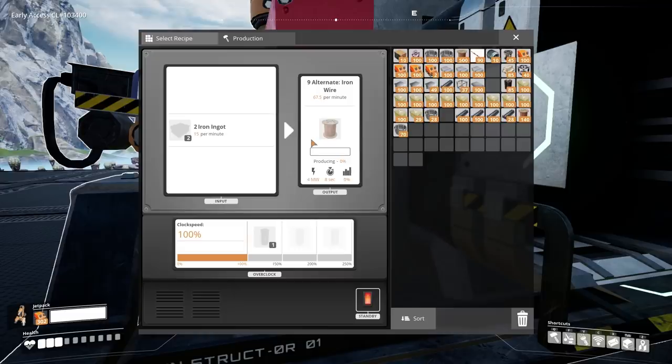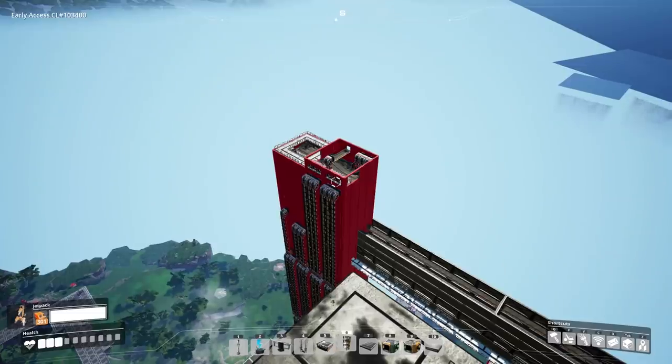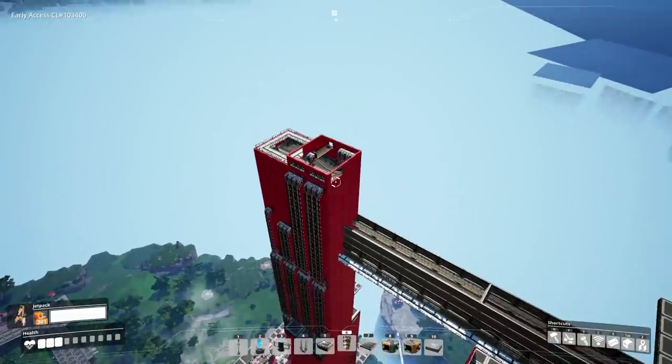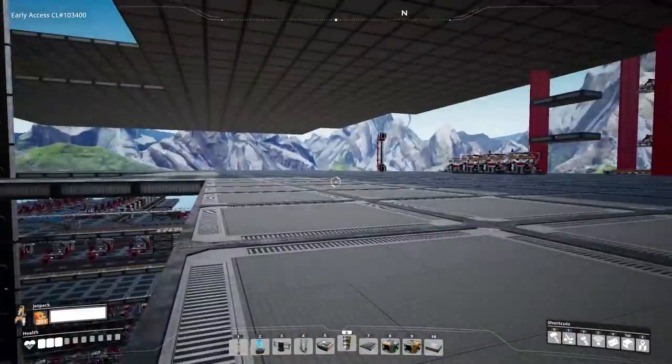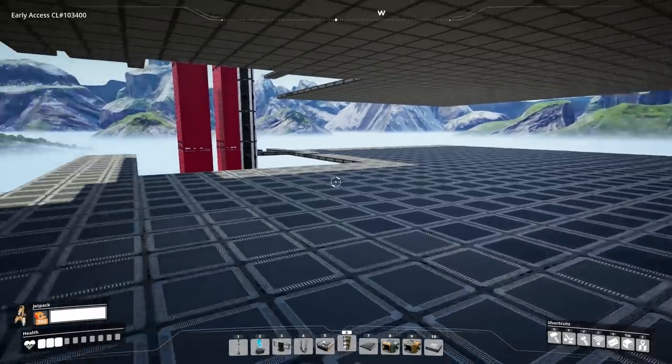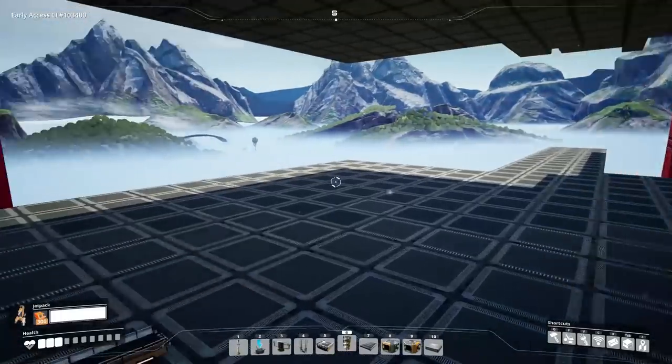At least we have our iron wire recipe that just uses iron ingots for wire, so that handles all the cables — one thing off the list. And then all the quartz we need is just on the top of the iron spine here, so we just need to bring it up a little bit further to this area, and then we're cooking. Let me gather all of the materials up to this floor and then we'll start putting things together.